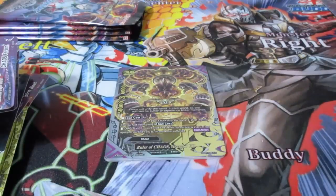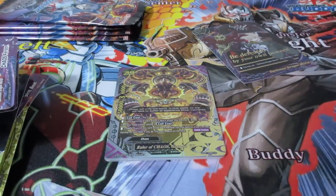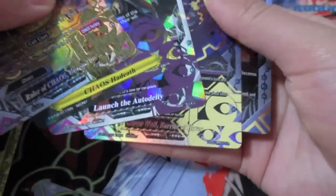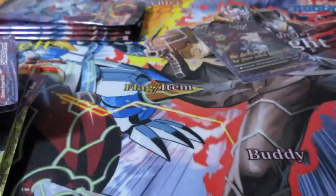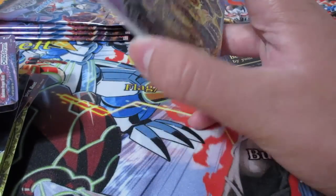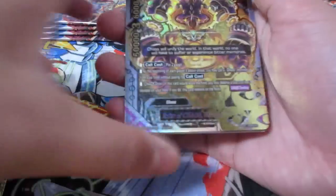No way! Did we seriously just get an SP and a Secret in one box?! We just got the Chaos Secret Pack! No way - no, this can't be true. We did. Oh, it doesn't have Wisdom on it, but still - oh my gosh, yes! I didn't even know that was actually possible. I assumed that it was, but wow. We got a Darkness Dragon World Special Flag, and we're going to get the Chaos Secret Pack. Definitely worth it.